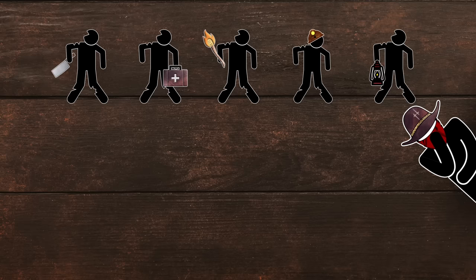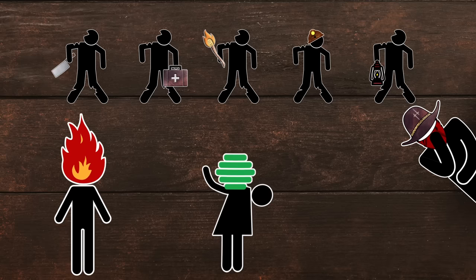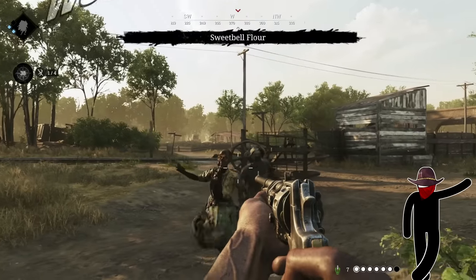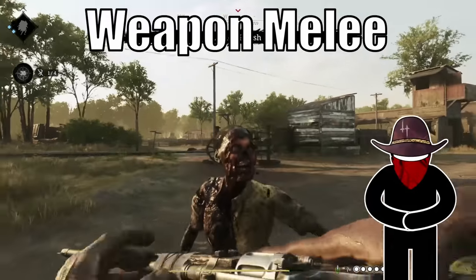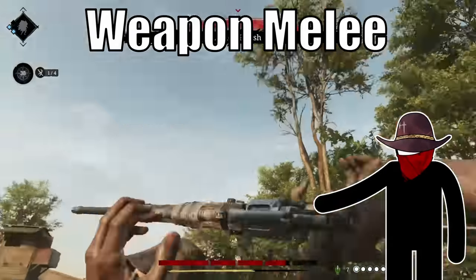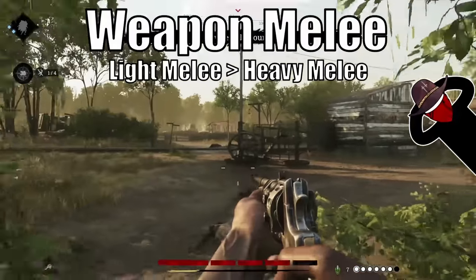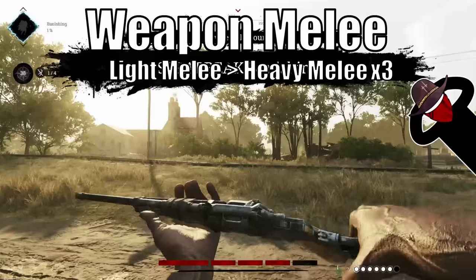That alone is a noticeable chunk of experience, but once you start adding in experience from immolators, hives, and armored when possible, your unlock rate is really going to speed up. If you don't have a weapon attachment but have a three-slot weapon, the best way is to off them with a light melee followed by a heavy. This lets you take care of three grunts in a row with one bar of stamina.